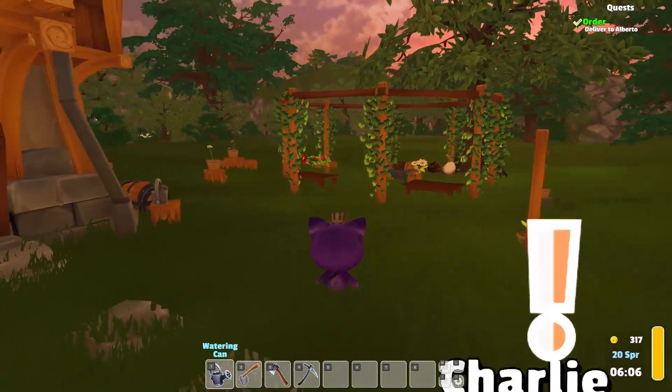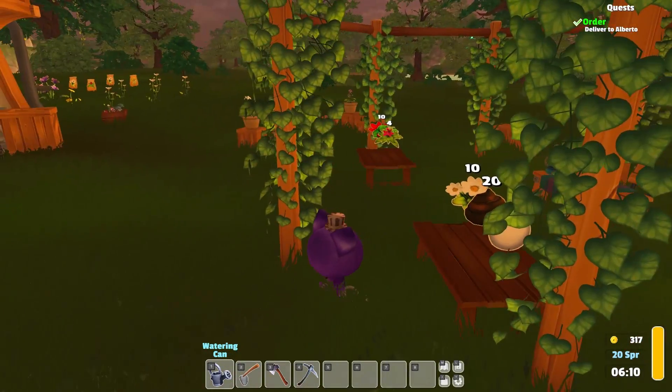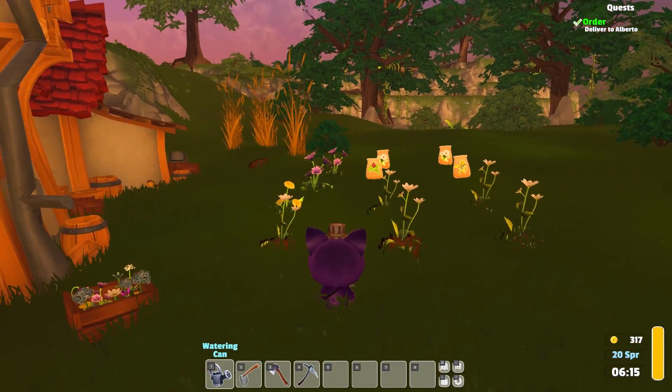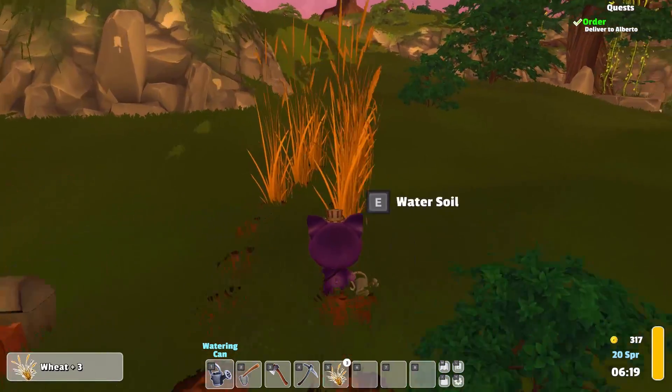It looks like our shop is still here. We still have our eggs, our poop of course, and many, many flowers. And it looks like a lot of our flowers have grown in the back of our house too, and our wheat. Look at all this wheat that we have to harvest.